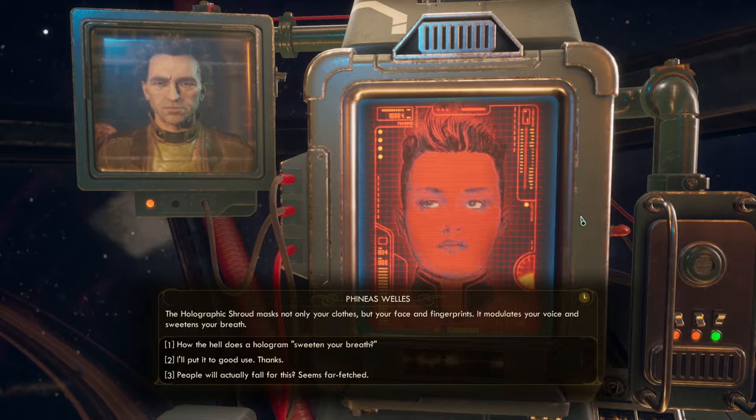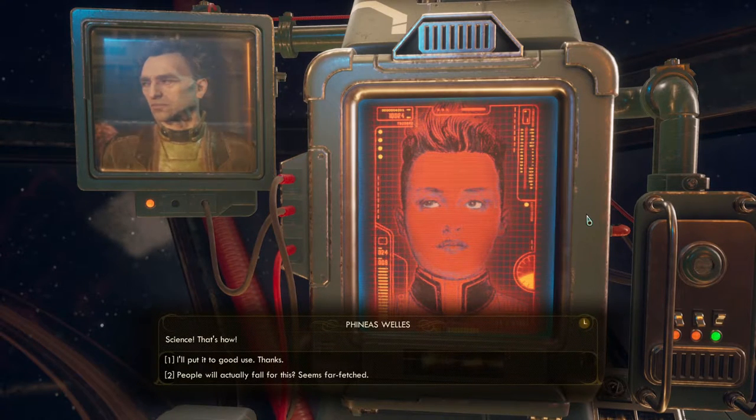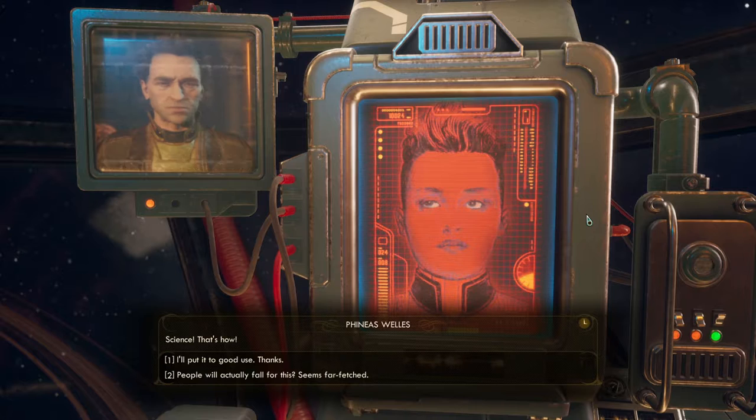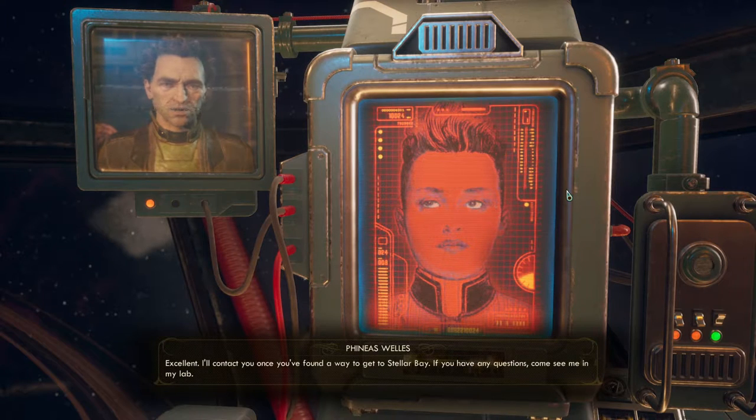I ask why I need a gadget like this — couldn't I just steal a uniform? Phineas scoffs: 'A change of clothes? What inattentive and brainless guard would be fooled by such a shabby disguise? The holographic shroud masks not only your clothes but your face and fingerprints — it modulates your voice and sweetens your breath.' I ask how a hologram can quote-unquote sweeten your breath. He says simply: 'Science — that's how.' What a great explanation. I say I'll put it to good use.